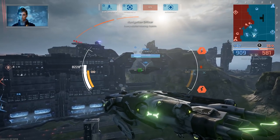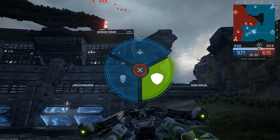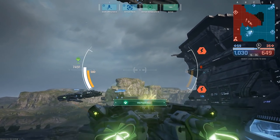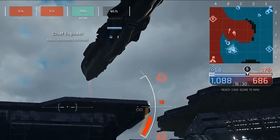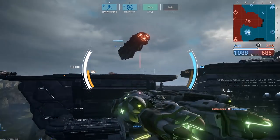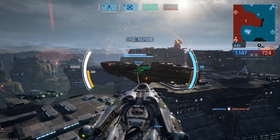There are other somewhat complicated playlists as well as a very basic one. One mode is called Conquest, which is kind of like controlling different points on the map, but with a huge twist: the bigger your ship, the more area you control, and the winner is based on how much of the map is controlled by that team. Smaller ships control less, bigger ships control more, and you try to spread out and control as much of the map as possible.